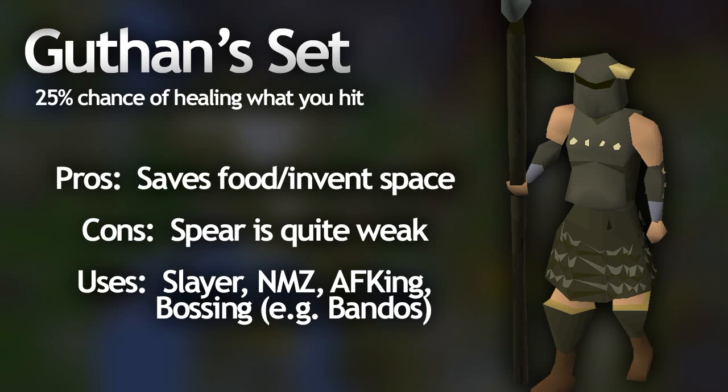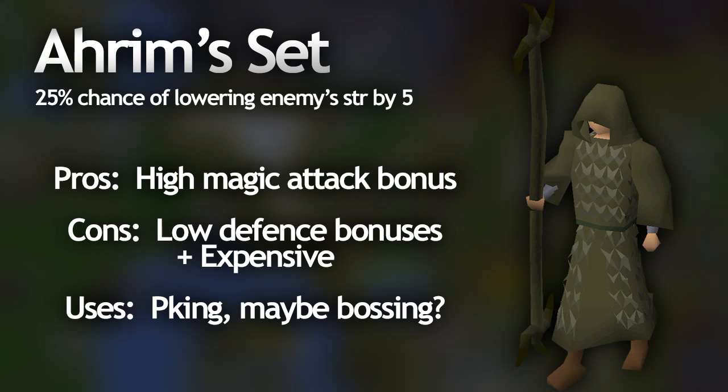Moving on to the final two sets: Ahrim's the magic set and Karil's the range set. A lot of people don't really know what these sets do. Starting with the Ahrim's set — it gives one of the highest affordable magic bonuses in the game, so even without the set effect it's really useful for mages. With the Ahrim's staff equipped, it has a 1 in 4 chance of lowering the opponent's strength level by 5. This could actually be useful in a PK situation like tribridding — it would force the enemy to run out of super combat potions and lower their max hit a lot. It could also be useful on a boss that hits really high, except the defense bonuses of the Ahrim's set are really poor so I wouldn't really recommend that.